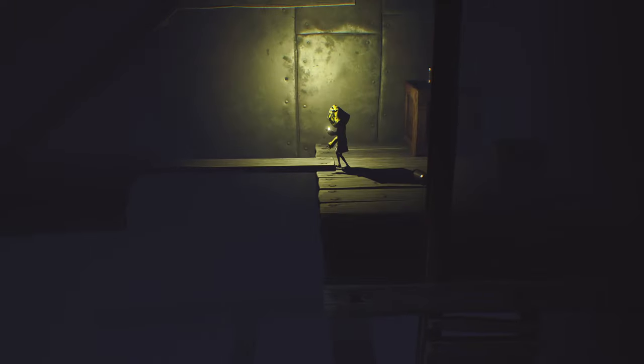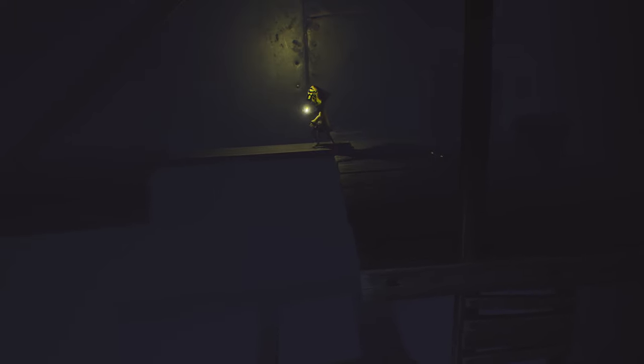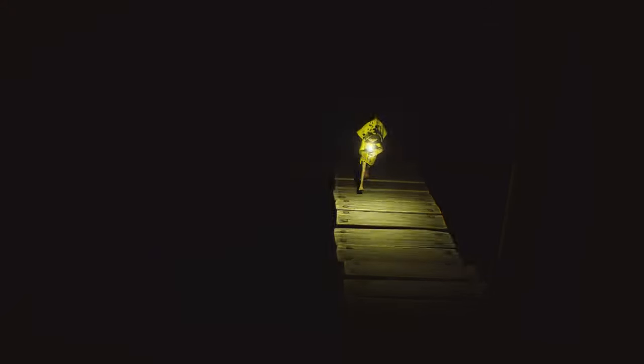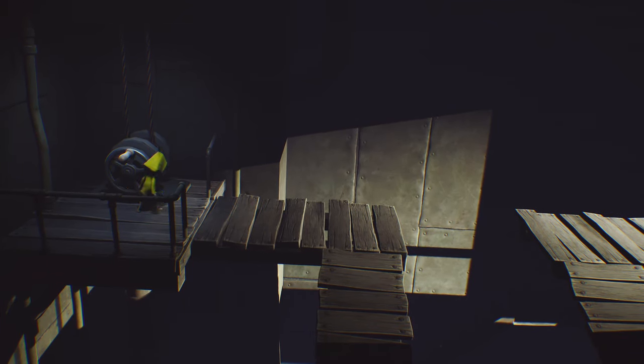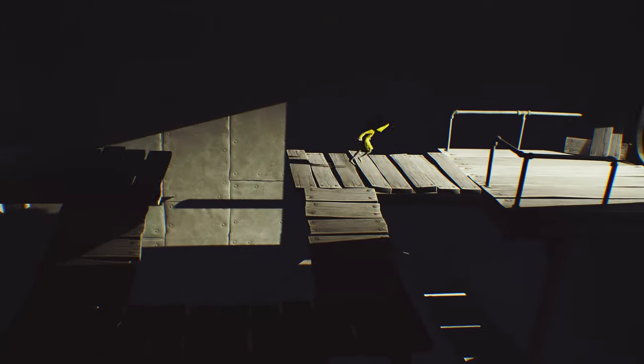Once you climb up this you do want to kind of take your time whenever you walk along this because it's super easy to fall off if you don't line it up right. So definitely take your time lining it up and then go across. There's another spot up here that you want to kind of pause, line up and then jump right at this gap, because you don't want to just walk off. Then right there you can just run across and jump, and then we do the whole lift up the door, sprint across, jump, and slide into the door.